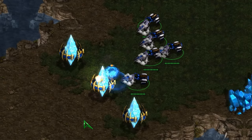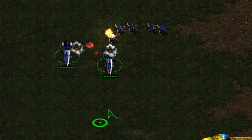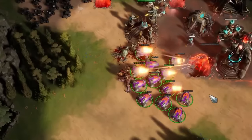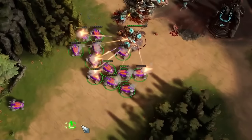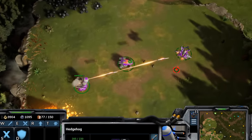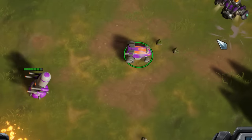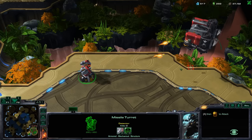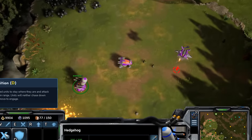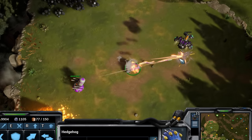In StarCraft I, the Vulture is known for being terrible at destroying buildings or larger units, but excellent at destroying lighter units like Zerglings, Zealots, and Marines. The Hedgehog is just the opposite — its damage acts more as a large burst, fantastic at assaulting buildings and eliminating larger units. The Hedgehog also hits both air and ground, and has an upgradeable ability called Hunker Down. Hunker Down turns the Hedgehog into a stationary anti-air unit similar to a missile turret, greatly increasing its anti-air range and giving it a faster ammo recharge, but rooting it in place and eliminating its ground attack — so use with caution.